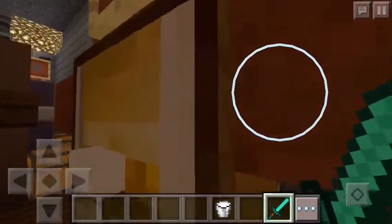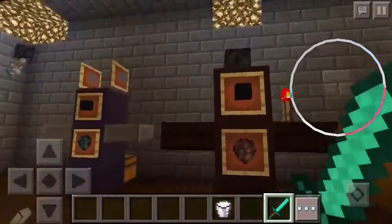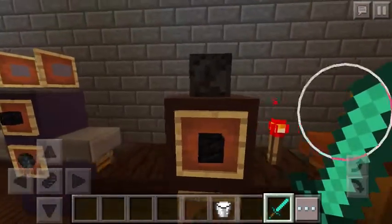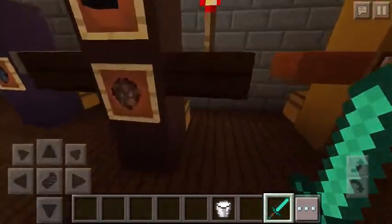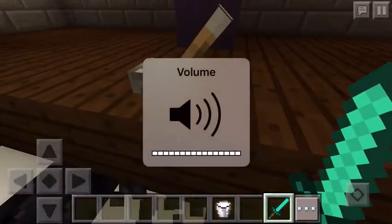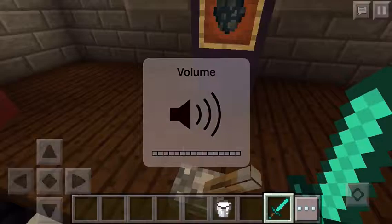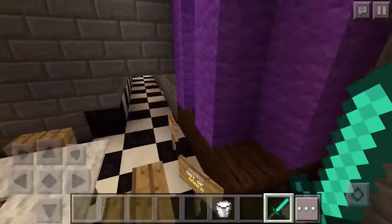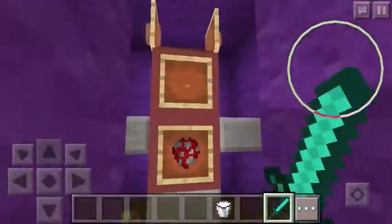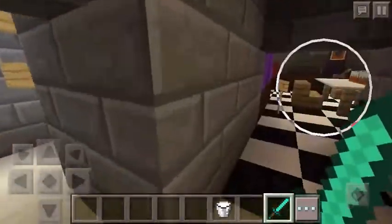The bib is really easy to do — it's just an item frame and a painting over it. I found this is a really good painting to use. There's also the cupcake. And here's Freddy with his hat and microphone. This is Bonnie — and listen, Bonnie's playing a guitar. And this is everyone's favorite character — Foxy. You can dress up as Foxy and everything.